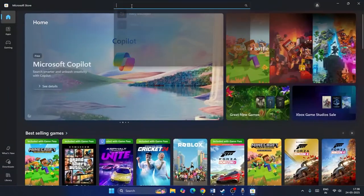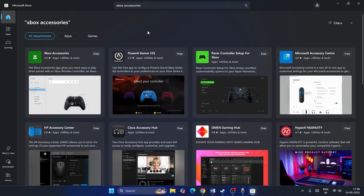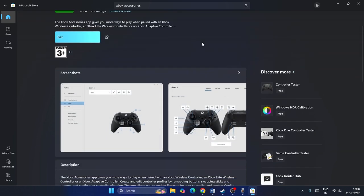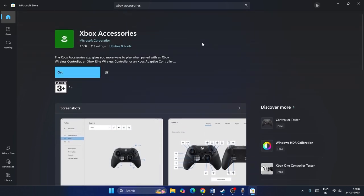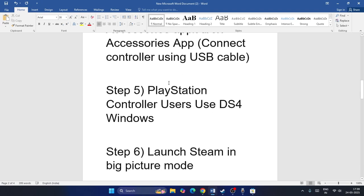Search for 'Xbox Accessories' in the Microsoft Store, click on it, then download and install it. I don't have an Xbox controller right now to demonstrate, but click the download button and update your controller from there. For PS4 or PS5 users, use DS4Windows — download it, connect your controller, and update your controller driver.